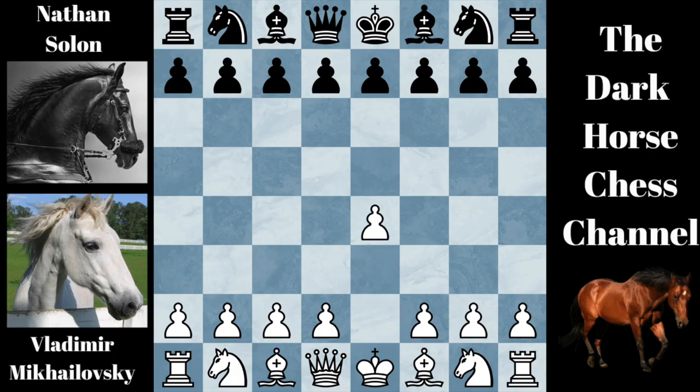Alright, game started. E4, C5, D4, C takes D4, C3, D takes C3, Knight takes C3. This is the Smith-Moore gambit accepted.